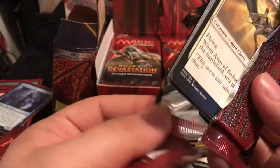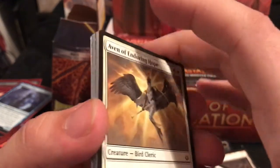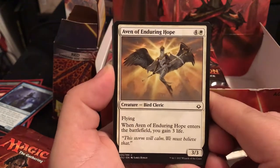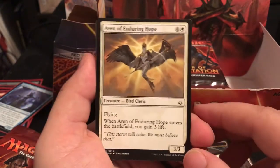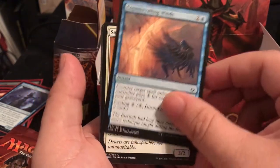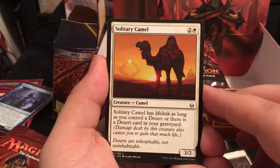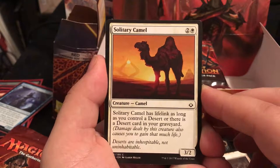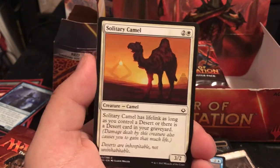I have a feeling with a set that has 70 less cards than the first part of the block, I'm going to be needing some cards. Avid Reclaimer is a 3/3 for 5 with flying - when it enters the battlefield, you gain 3 life. That's not bad in draft. Solitary Camel is a 3/2 for 3 with lifelink as long as you control a desert or there's a desert card in your graveyard - lifelink for 3 is not bad.